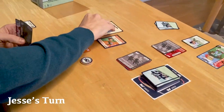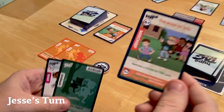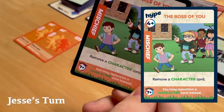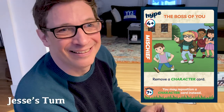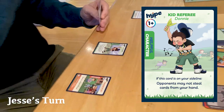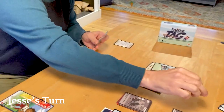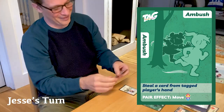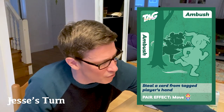Back to me — we're both getting low on cards. If I can't tag at the end of my turn I'll have to call a timeout, which is bad for me. I draw Boss of You, a mischief hype card. Because I'm at seven or higher on the hype meter, instead of removing a character I can reposition it to my sideline. I grab Donnie and move him to my side, so J-How can no longer steal from me. Then I tag and play Ambush to steal a card from J-How's hand since he no longer has Donnie's protection.